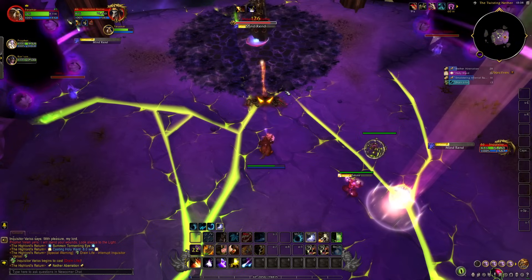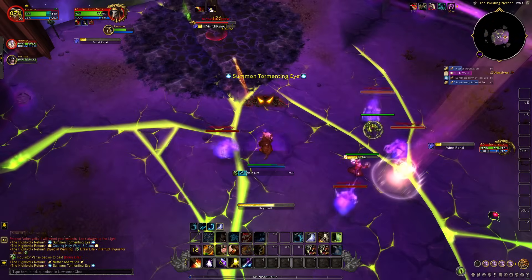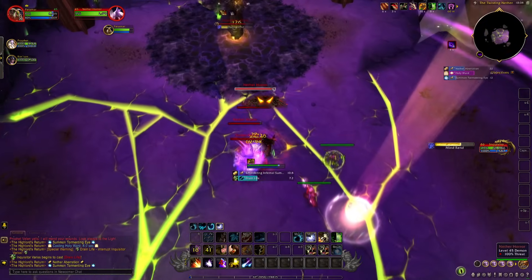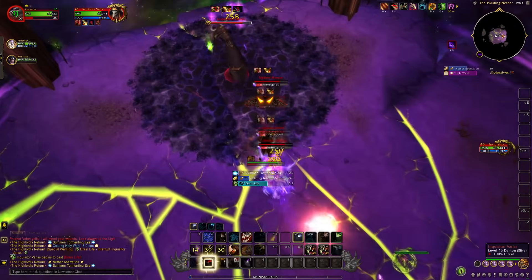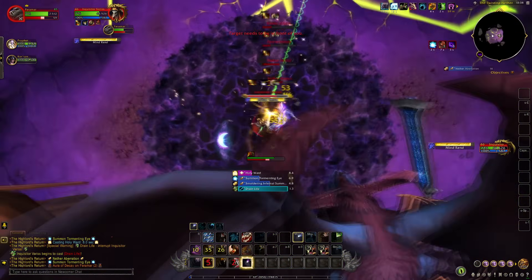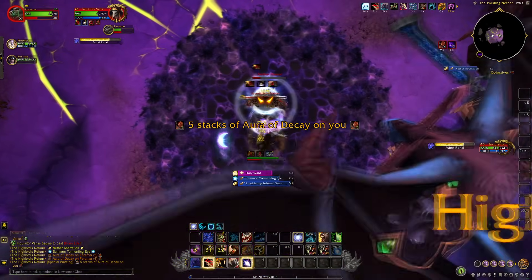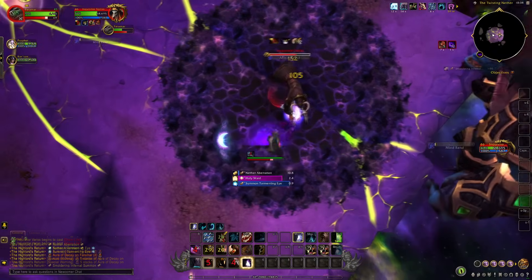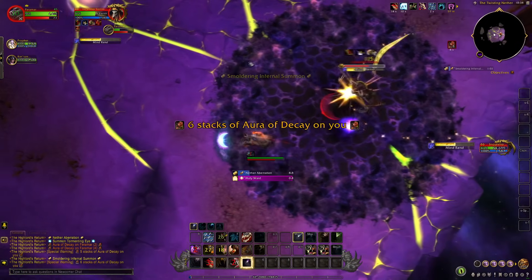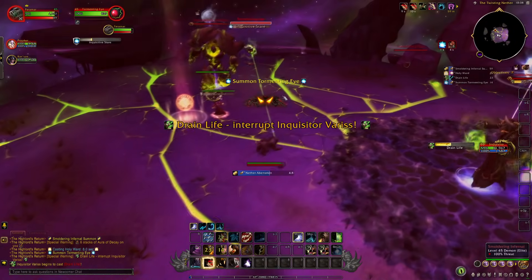He'll also summon Nether Horrors from time to time. These mobs will cast a pulsing AoE. You can use Incapacitating Roar shortly after their cast finishes to interrupt. It is generally a good idea to cast Barkskin when they spawn to help pick them up off Velen and Moonfire each one of them. There are also eyes that spawn throughout the encounter, and you must face them while they are channeling on you. They do not take any physical damage, but one or two casts of Moonfire will take care of them.